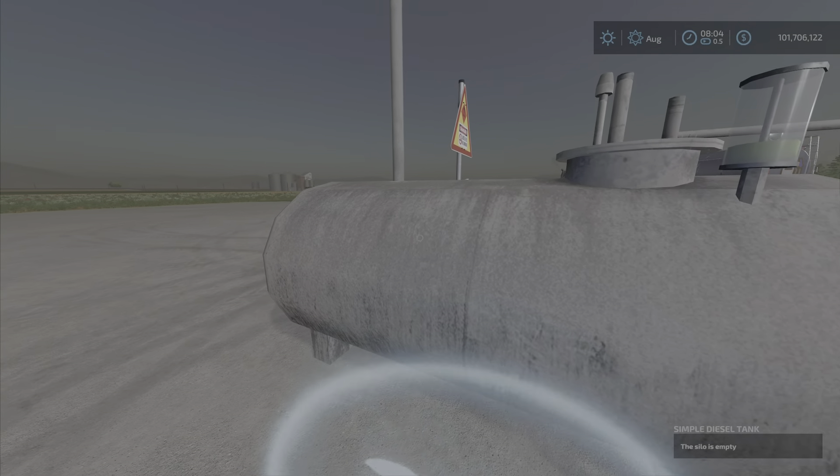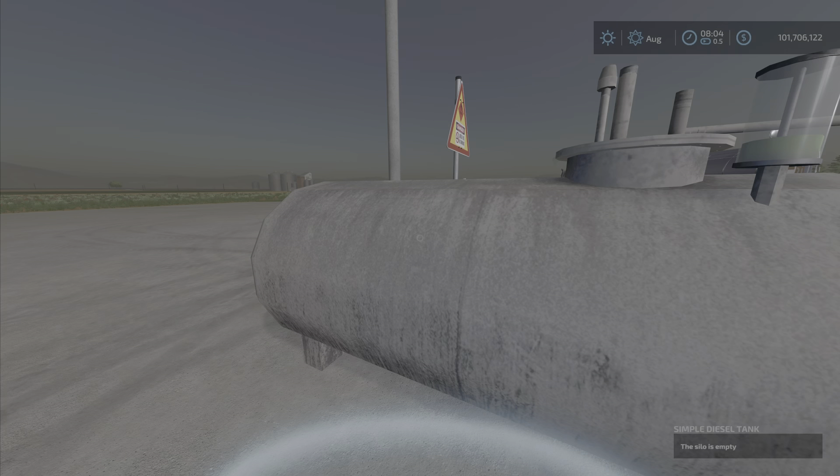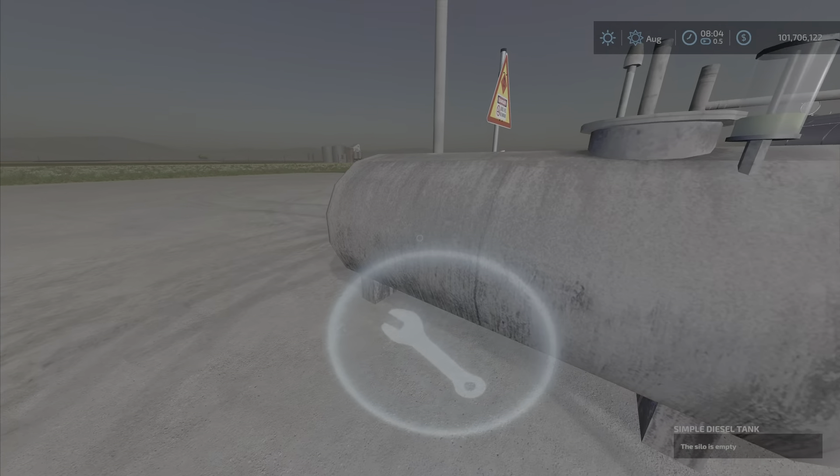Daily upkeep is $20 per day. The description says 15,000 liters, so you can place it anywhere you want, like so. But when you come over here to fill it by pressing the wrench and pressing your L3, it says 25,000 liters — so okay, that's fine. Price per 1,000 liters is $13.75, so your standard price for diesel.